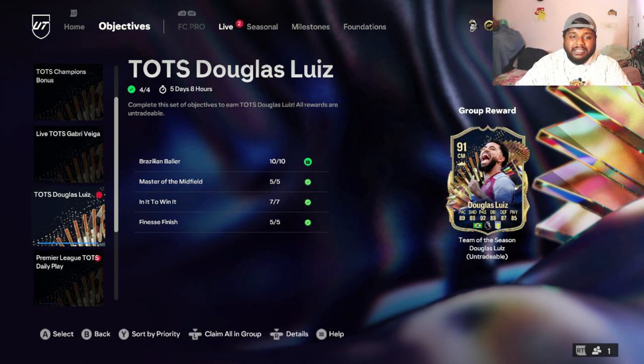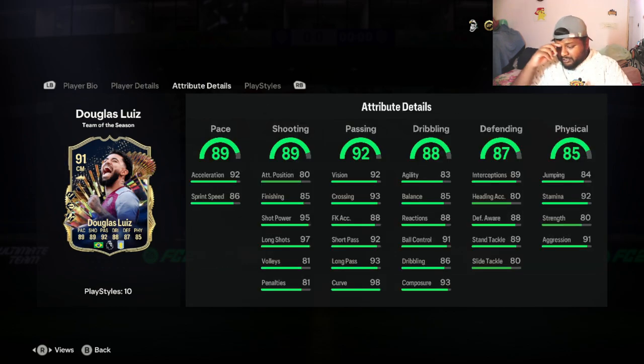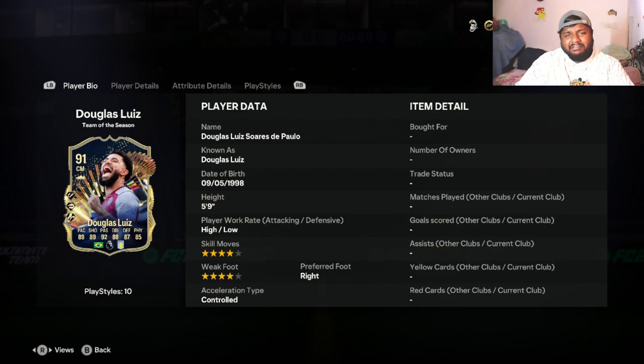From Aston Villa - and Aston Villa is actually playing really well, so I am jealous because Manchester United should have been there, but it is what it is. They are playing better than us, so I don't complain. Because this card is a really good card - look at the stats: 89 pace, 89 shooting, 92 passing, 88 dribbling, 87 defense, and 85 physical. For a center midfielder who can also be played at CDM, that is a really really good card. I would say that for a Team of the Season - I don't like the design of TOTS this year, but let us not complain and just have fun with the card.